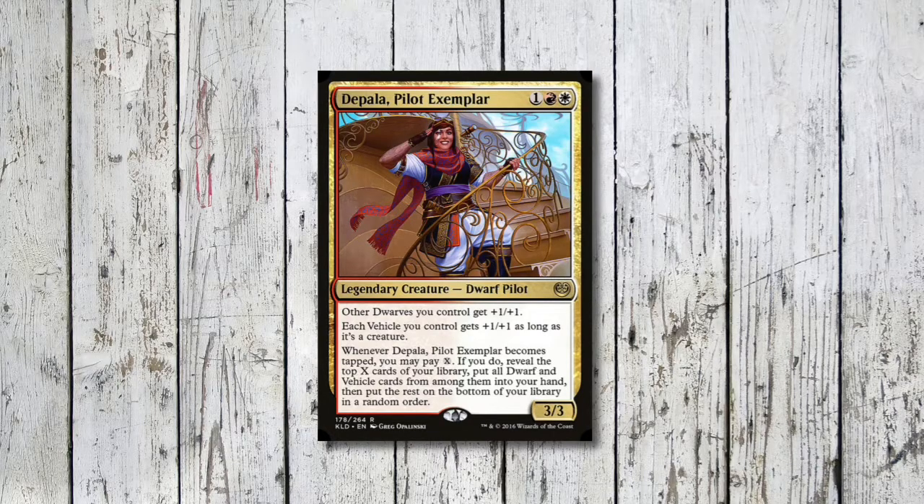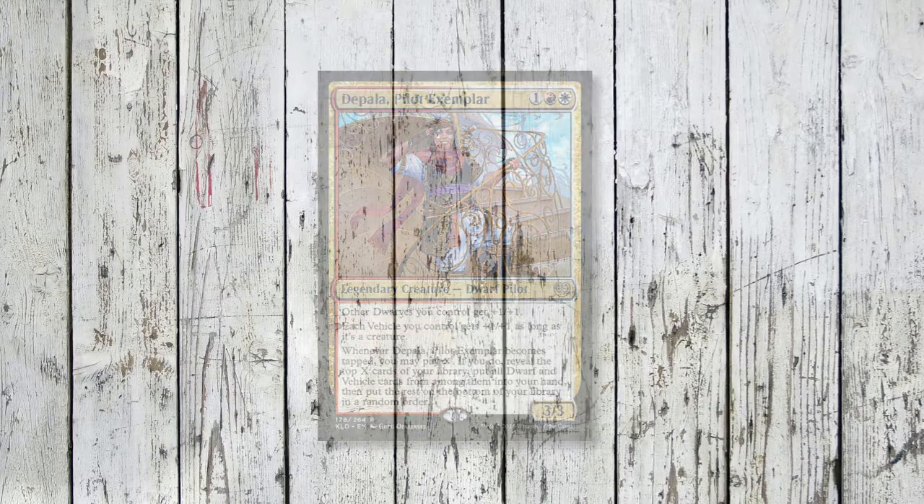What's really awesome is whenever Depala becomes tapped we can pay X - we reveal the top X cards of our library, put all of the dwarf and vehicle cards into our hand, then put the rest on the bottom of the library in a random order. This basically drags out all of the dwarves and vehicles we want to be playing, and importantly it doesn't have to be tapped by attacking - it can be tapped by crewing. So needless to say we're going to be playing lots of dwarves and vehicles.